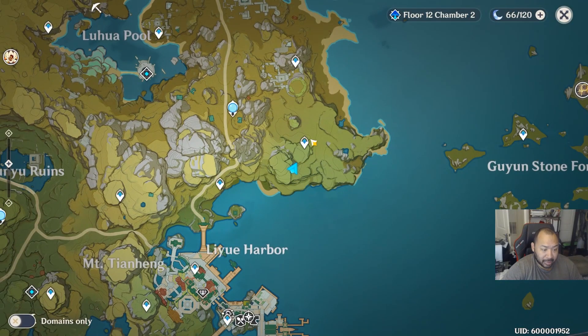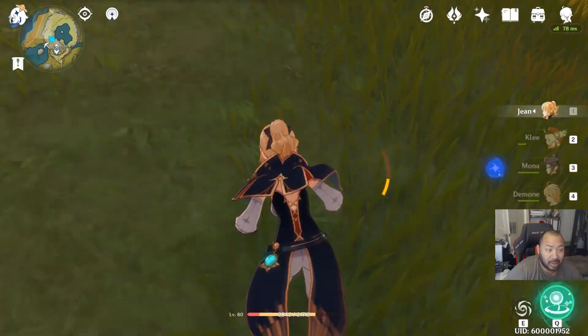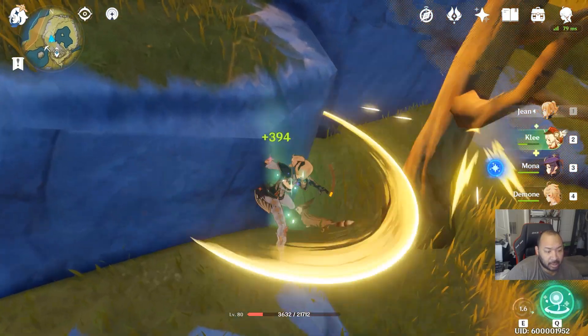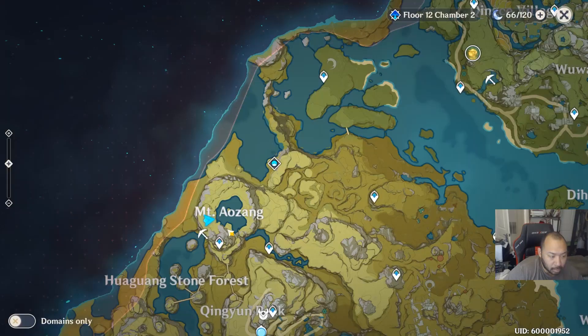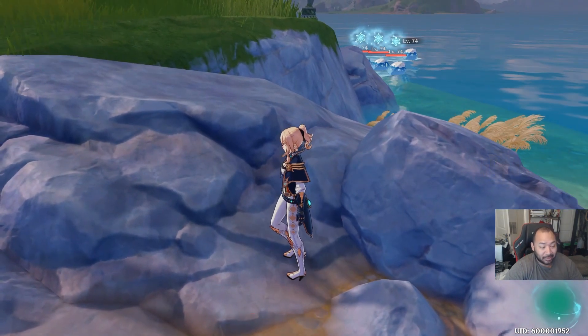If you guys haven't lit the torches over here close to Liyue Harbor, go to this area, light them up, and get another chest. This next one requires a little bit of animal cruelty — you have to kill these three squirrels. After you slay all three of them a chest will spawn in this area. This location is right here on Mount Huaguang.